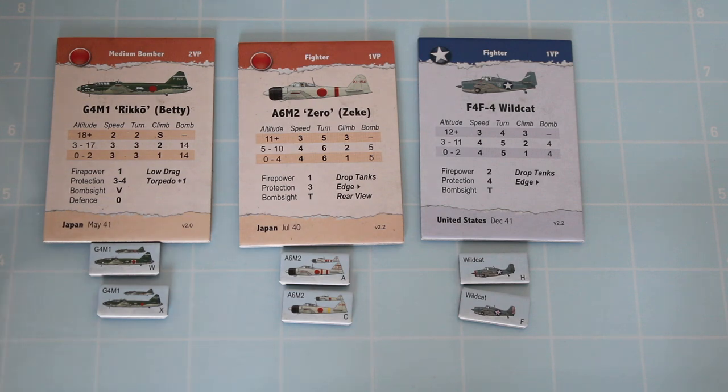You also get a variety of German bombers for early war, 109s, Spitfires for the Allies, Hurricanes, Allied bombers, Russian planes, Italian planes — it's just a phenomenal amount of content in the game. And what that means is that every time you play it, you can play with a different variety of plane types across the scenarios.